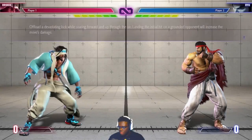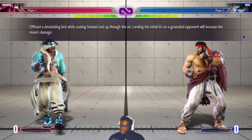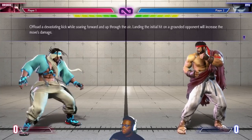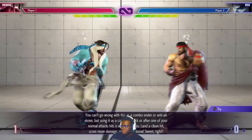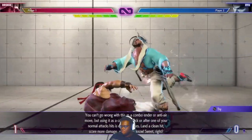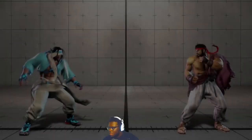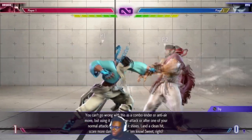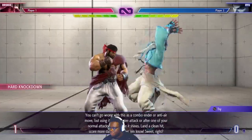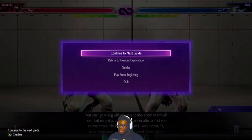Super — Rashid Kick, his level one. Offload a devastating kick while soaring through the air. Landing the initial hit on a grounded opponent will increase the move's damage, but if it hits in the air it just does the regular amount. And it's invincible — his level one's invincible, that's sick. Not as much damage if you hit an aerial opponent. That's crazy that it's invincible — it's about time.